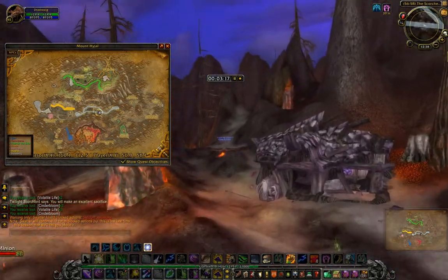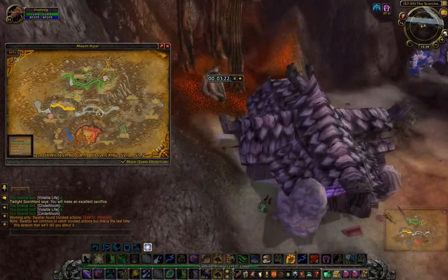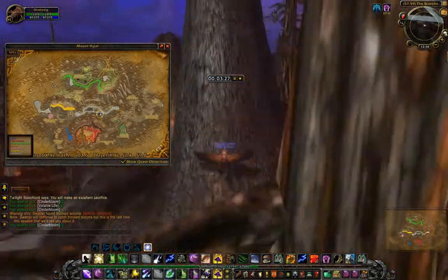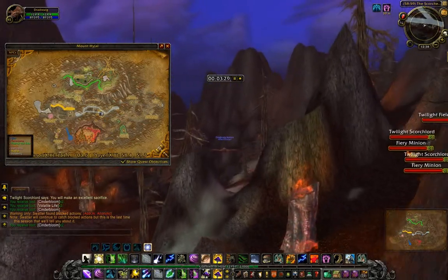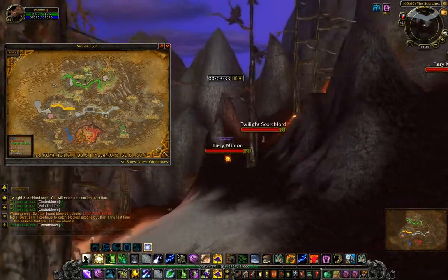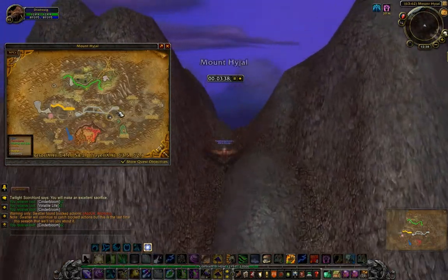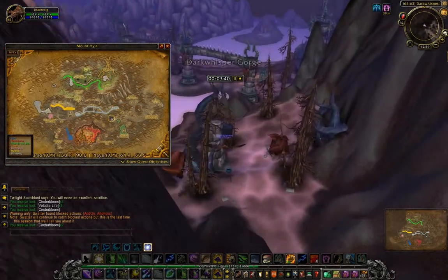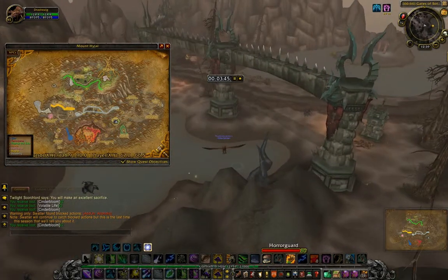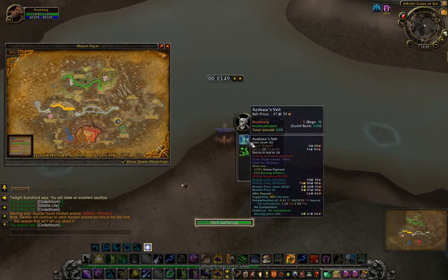You can shorten the path by just taking out this particular area here, although personally what I found is that by the time you've gone through this area, most of the herbs have already respawned. What I'm doing right here is going simply over the mountain, seeing as there's no point going back through here — this is time you can save by flying over through here and picking up one of the Shards Veil spawn points.